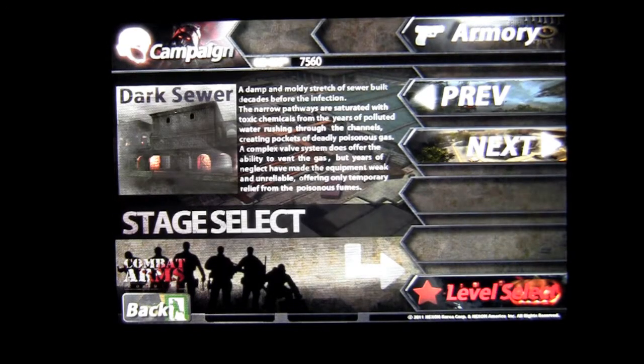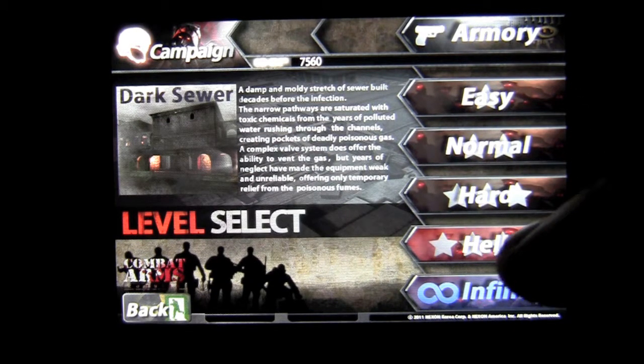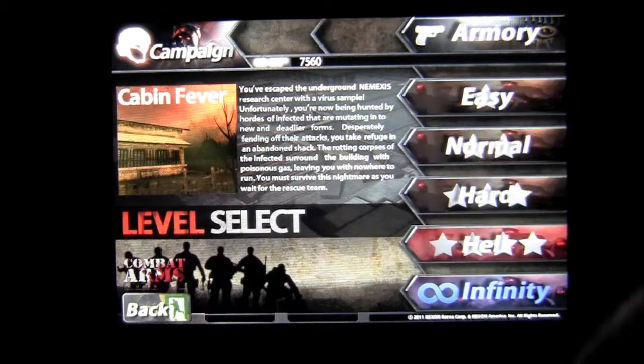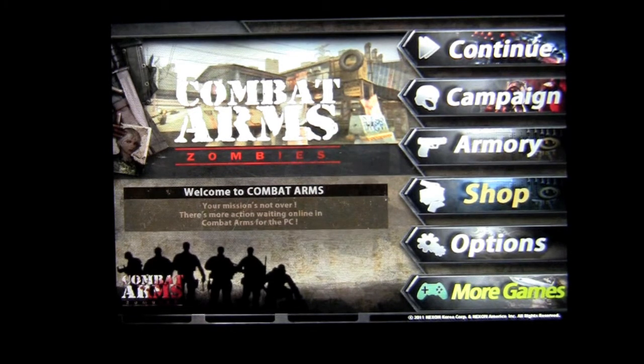When you tap on Campaign, you can do the tutorial, go through Dark Sewer, and select your level: Easy, Normal, Hard, or Hell. You have to complete Hard to do Hell, and complete Hell to do Infinity — which I'm guessing is never-ending. Cabin Fever is a different setting but has the same gameplay effects — first-person shooter with a little bit of area. I'm guessing that if you purchase the gas mask, it gives you a chance to explore and venture out farther.